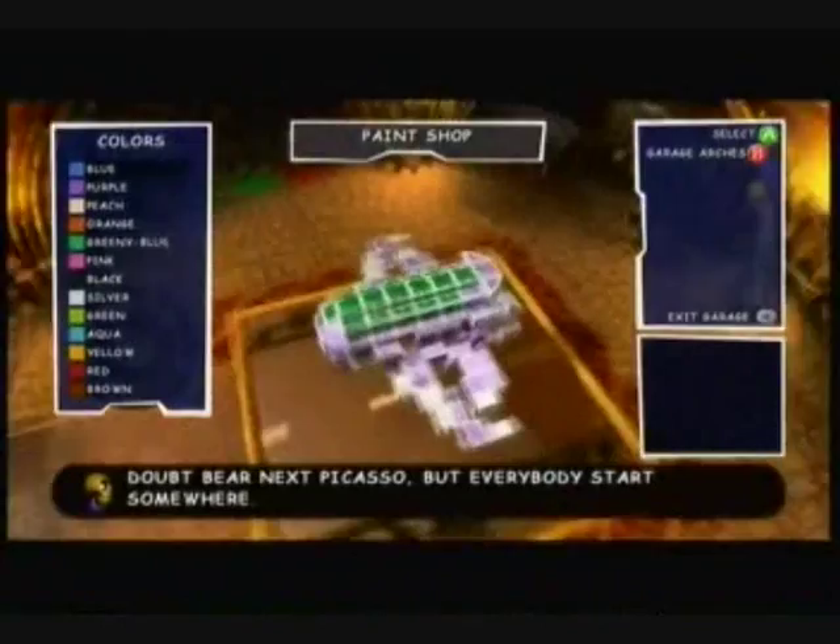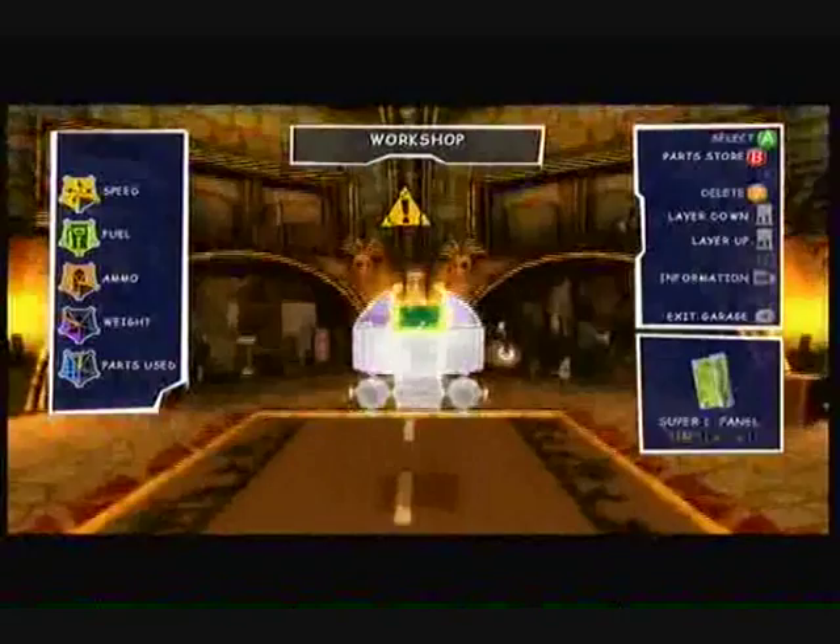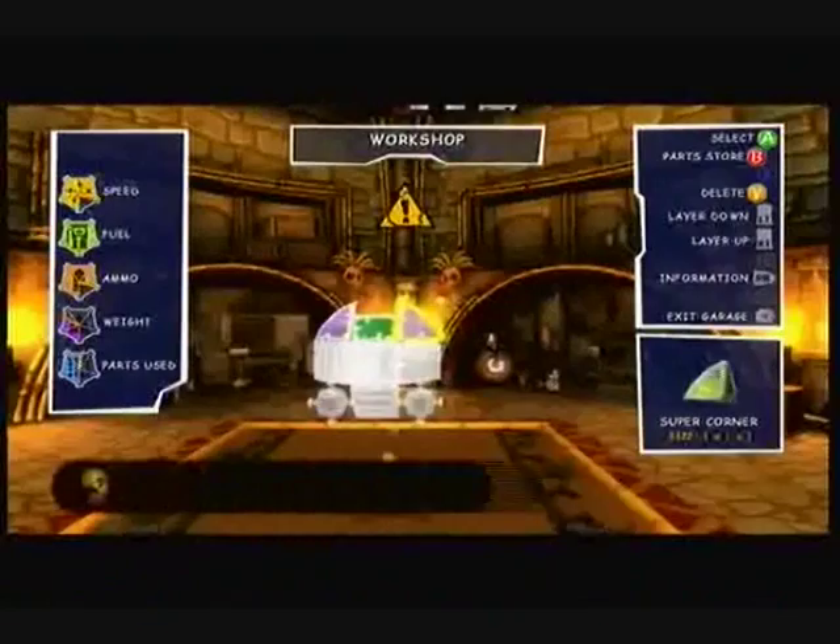First of all, you're going to want to start with this, which is a super corner, L panel, corner, wedge, cube, corner, egg gun, wedge, and egg gun.